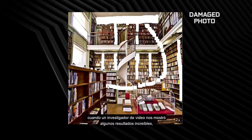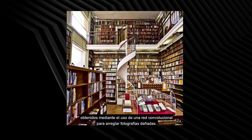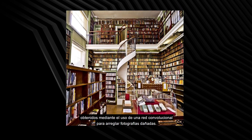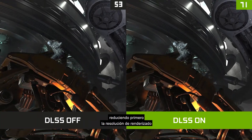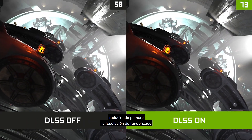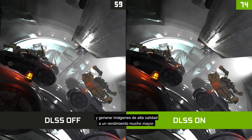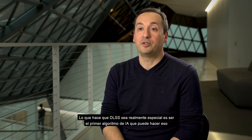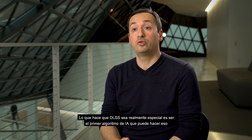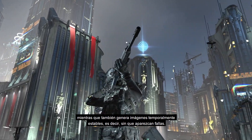The DLSS journey started in 2016 when an NVIDIA researcher showed us some incredible results obtained by using a convolutional network to fix damaged photographs. We immediately saw an opportunity to make games run faster by first reducing the rendering resolution and then using AI to fill the missing information and generate high quality images at much higher performance. What makes DLSS truly special is being the first AI algorithm that can do that while also generating temporally stable images, meaning without popping artifacts.